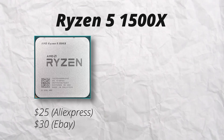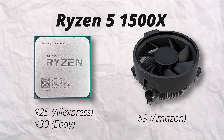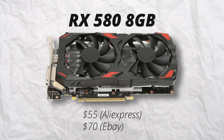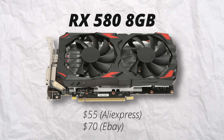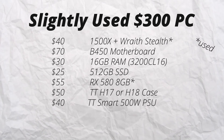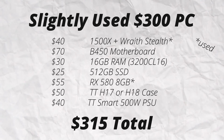Instead of the 4600G, pick up a Ryzen 5 1500X and a cooler for about $40 total on AliExpress or eBay — there are also options there — and then buy a used RX 580 8 gig for about $50. If you keep all of the other components the same as option one, you will spend about the same amount of money, but you get double the performance or more right out of the box. And you still have access to that amazing upgrade path.